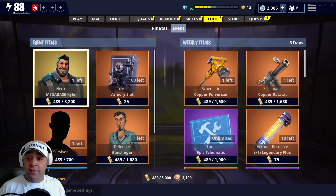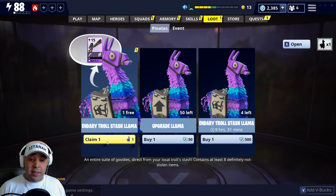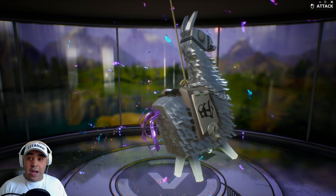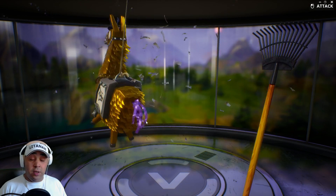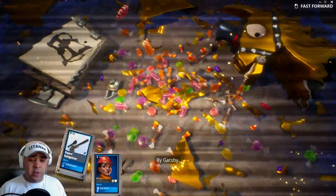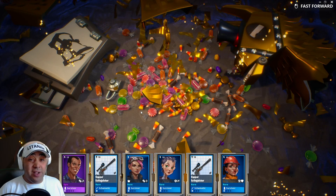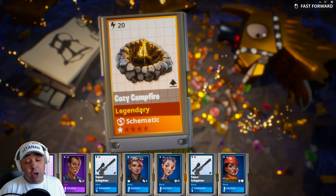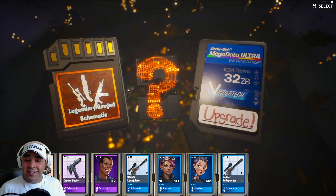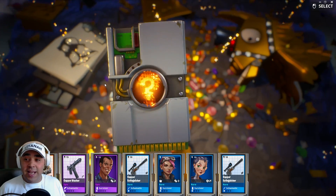I haven't opened the llamas yet - I've literally only just come on to the event right now. I've got my Legendary Troll Stash Llama, let's open it and see what we get. Fingers crossed for something good. I'm going to skip through the blues until we get to the purples. I'm really after Survivors or a Cozy Campfire. I'll take that. Give me a Survivor - let's take that one.